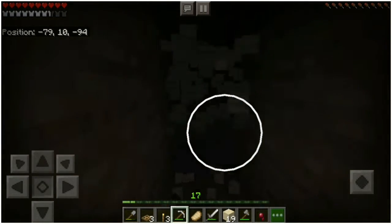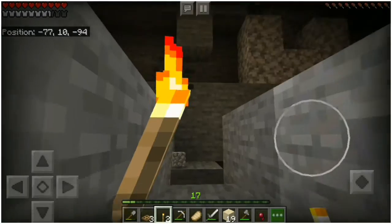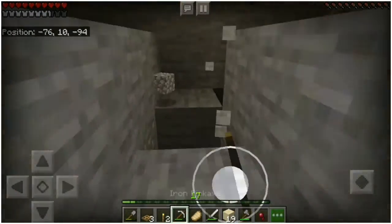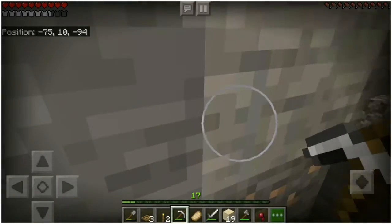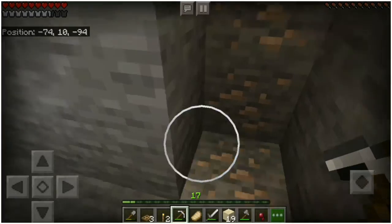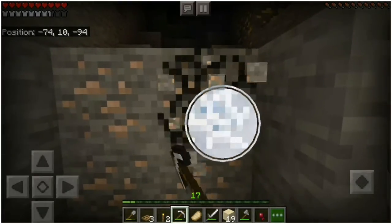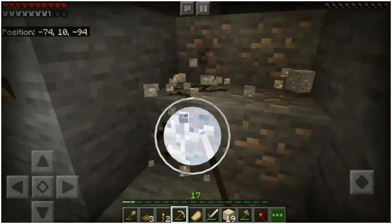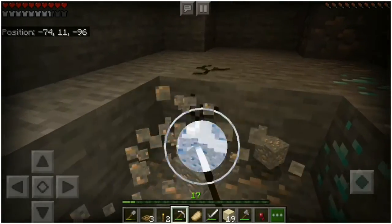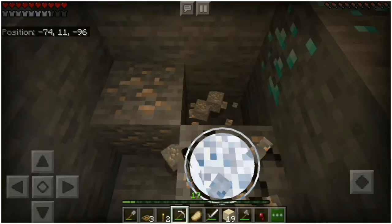And we will start mining. We will get a cave. A cave is a big thing where we get a lot of good things. So we will see those good things. First of all, we have got iron. So we are happy to get iron and we will get about 100 iron.